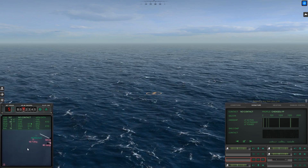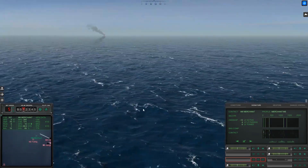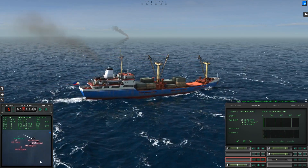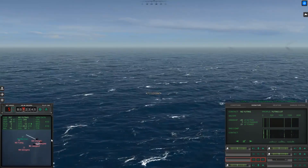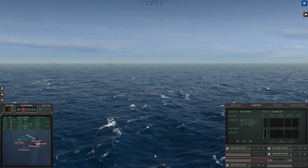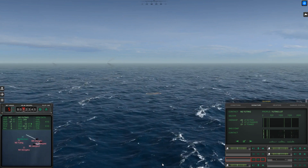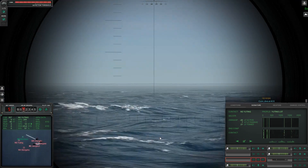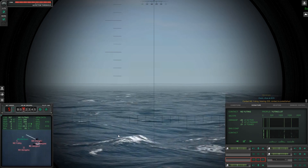So I've got 3 transports. Oh, hello — Master 6. Con sonar regained contact on Master 4, bearing 2-4-1. The Yu-Ting is going to be our first target. He's on a bearing of 2-5-5, supposedly off in that direction. Upscope. There's the Yu-Ting — running like hell. Can't say I blame him. Downscope.